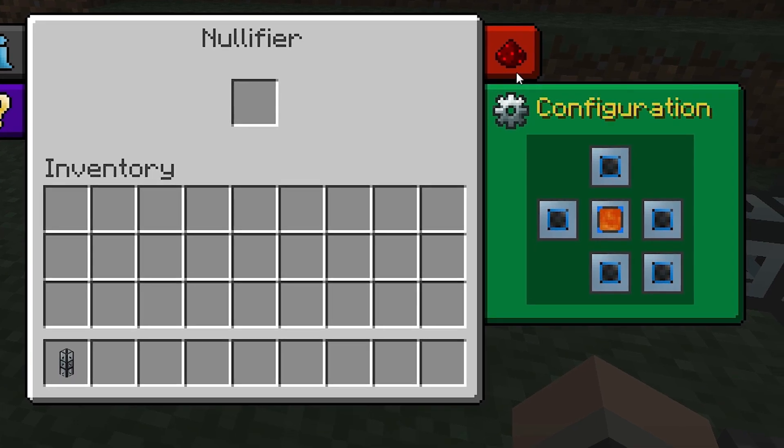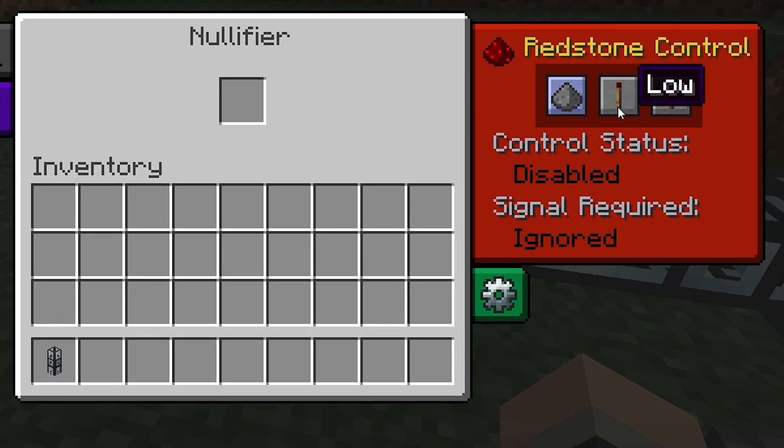This part is optional, but there's also a redstone control panel on the interface where you can set the nullifier to respond to certain redstone inputs. It'll work as normal even if you don't change any of the settings in here.